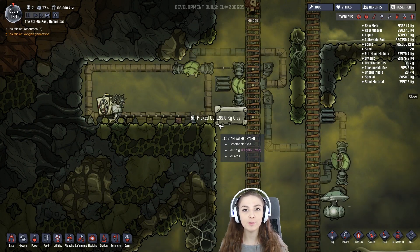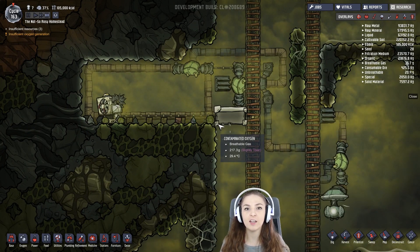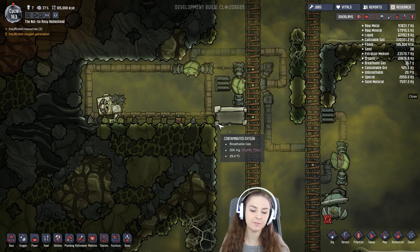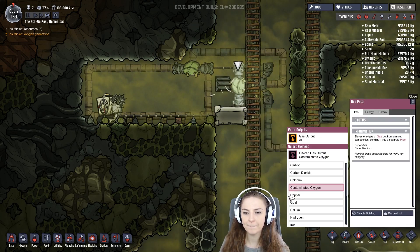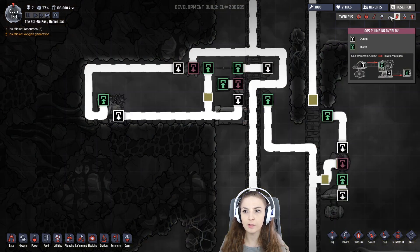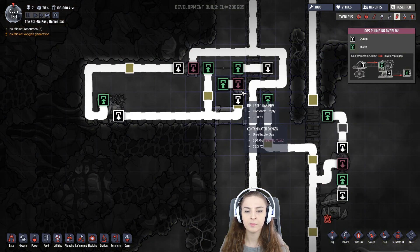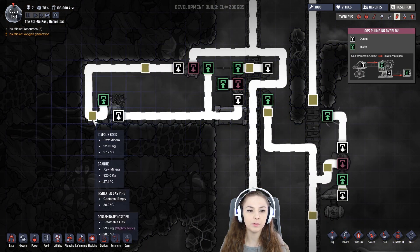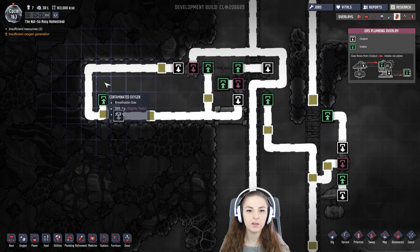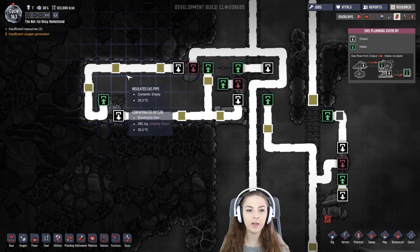The first one is the simplest and the most energy-efficient, but it does take a lot of manual work to get it to work and to keep it safe. So we can switch this to carbon to fill this loop, and this thermoregulator is going to cool the air that's in the loop.